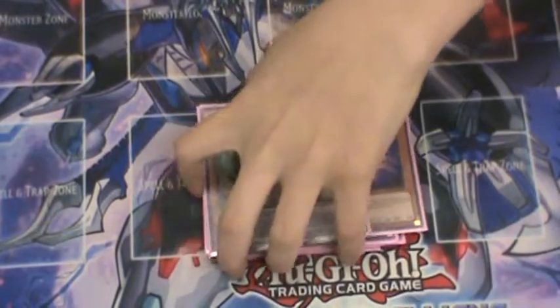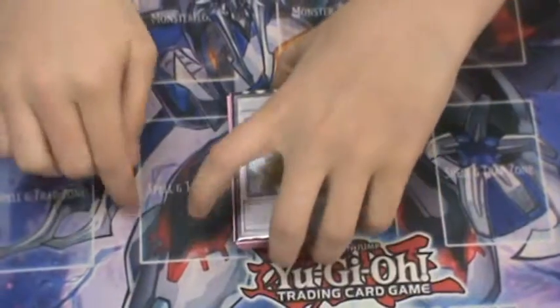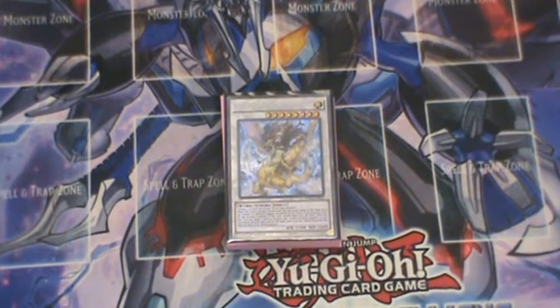Baxia's second effect lets you pop one card you control to Special Summon one Level 4 monster from your Graveyard, so you can Special Summon the Masked Chameleon back to make an Ignister next turn. And if you pop a Plushfire, you can plus even more.